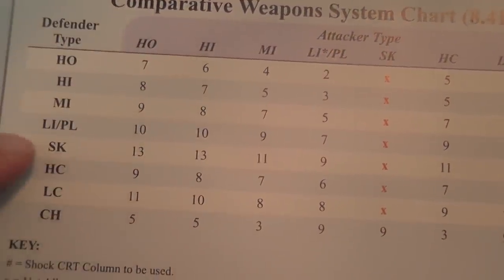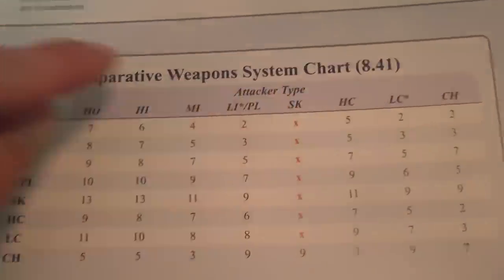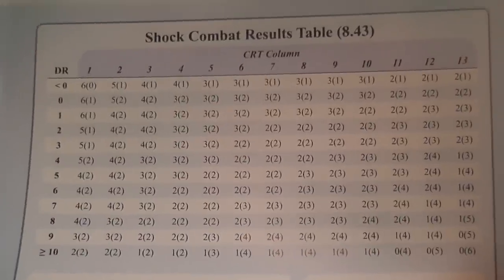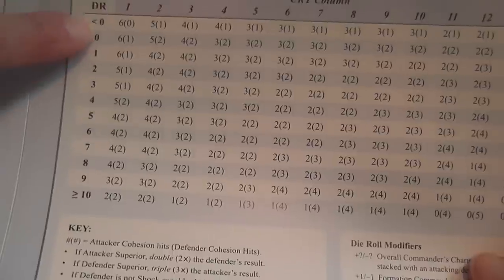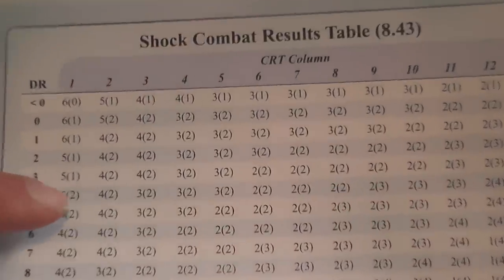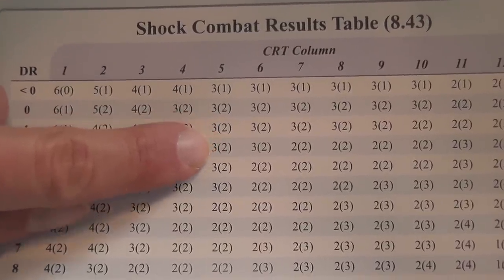For shock combat resolution, you cross-reference attacker type with defender type to find the correct column. For example, skirmishers attacking might use column 13, while heavy infantry attacking heavy infantry uses column 7. You roll the die, apply modifiers including column shifts, and the result gives you the cohesion hits that the defender receives.